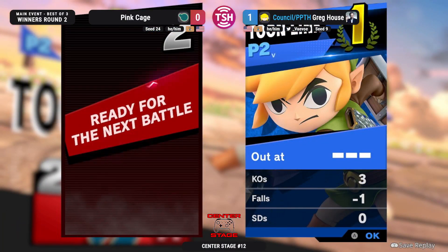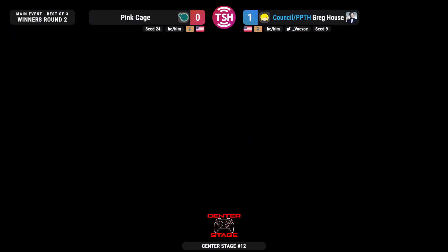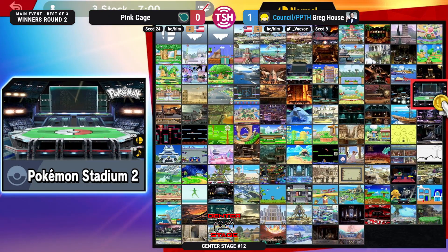I think the boomerang just kind of happened to be there, but it saved him. The awareness on that up smash at the end is nice. That was nice — it's way funnier to say it was calculated though. It's way more funny to say it was on purpose and that he meant to do that, because even if he didn't, it makes him look good.